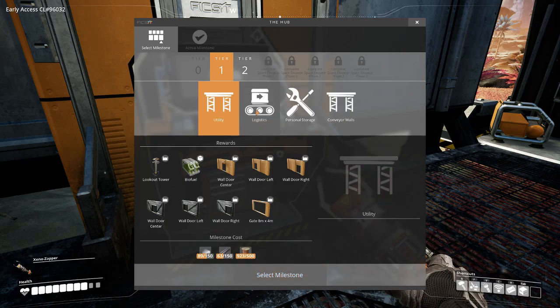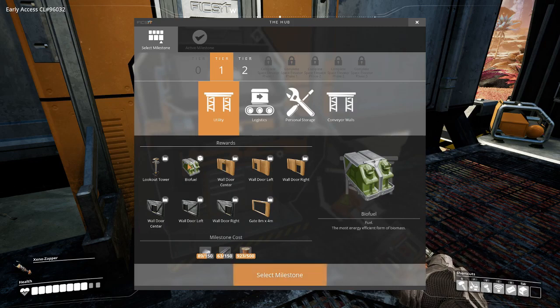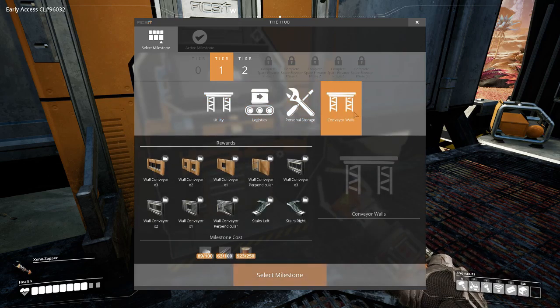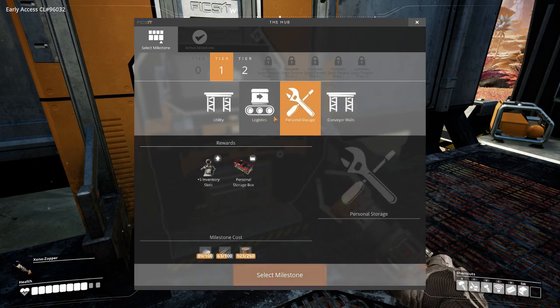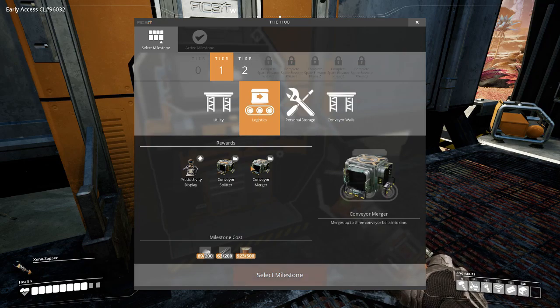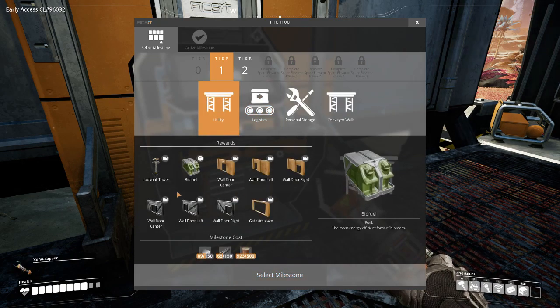Speaking of milestones, I need to get my next milestone. Biofuel is going to be very handy — it's a condensed version of biomass which burns a lot more efficiently, so as far as power goes that's going to be a necessity. I do use the conveyor splitters a lot, these are extremely useful, so I'll probably go for those after I get my biofuel.